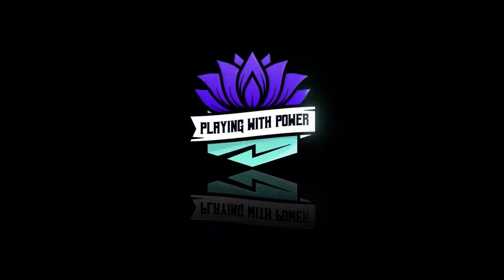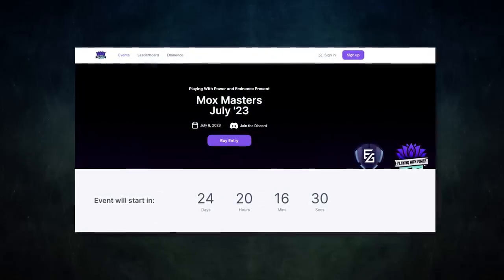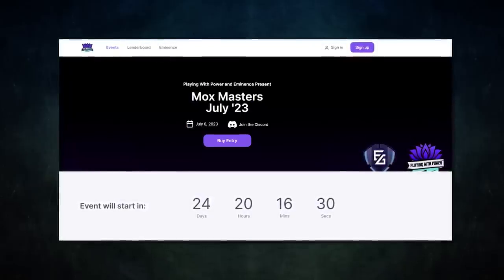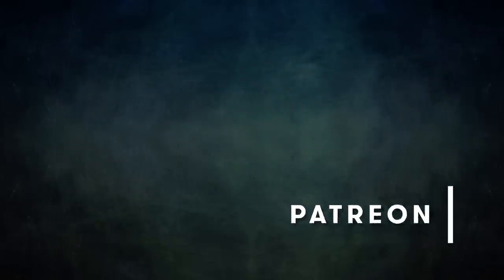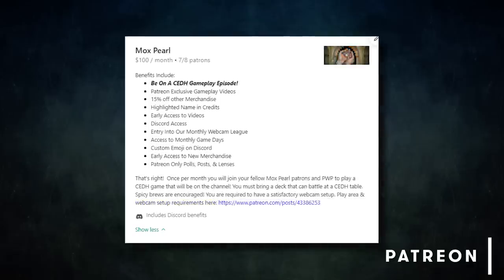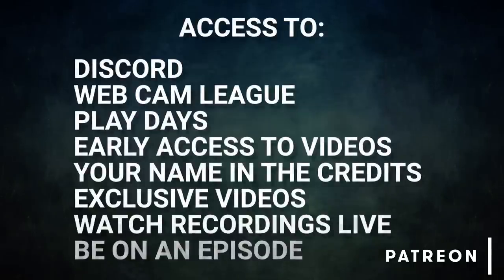Welcome to Playing with Power MTG. Our Mox Masters tournament is this Saturday — sign up and compete for two thousand dollars in prizes and points towards our invitational this October. Tickets sell out, so grab yours right away. We have a new Patreon tier, Mox Ruby, for Legacy players — spots are limited. Mox Pearl slots are also available. Support starts at just three dollars at patreon.com/playingwithpowermtg.